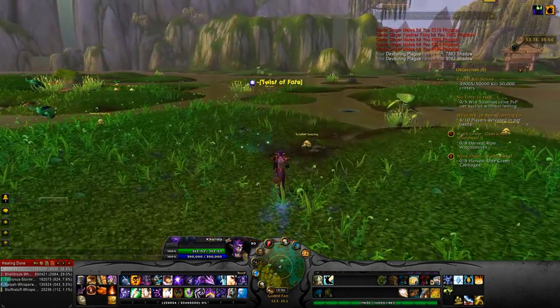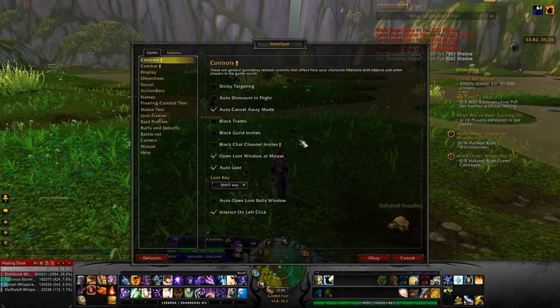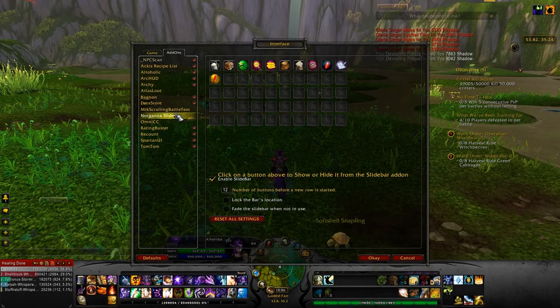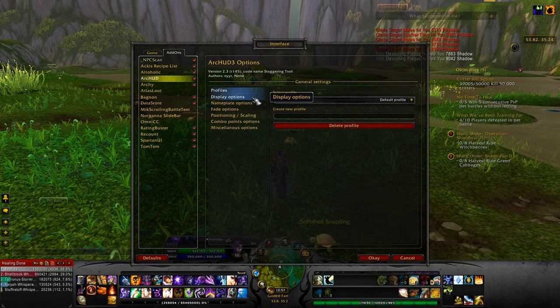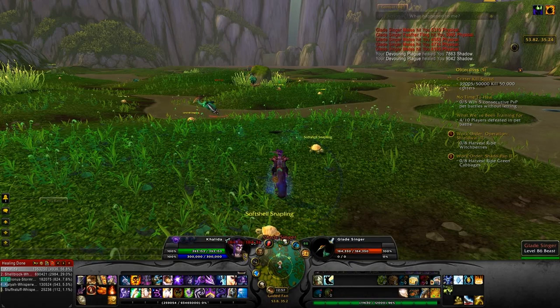The other thing you can see is this really cool little chat — it's called Arkud. The text, the really neat text there, is called Mixed Scrolling Battle Text. So Arkud is the one for the unit frames. If I target an enemy, there's his health, a picture of the guy, his name, his level, and his health bar.